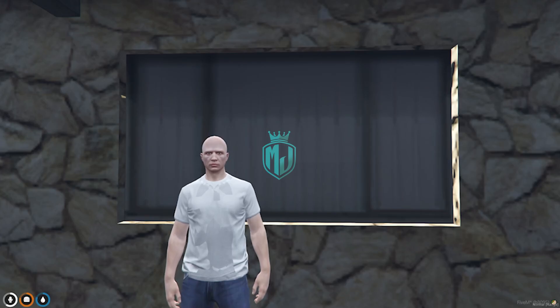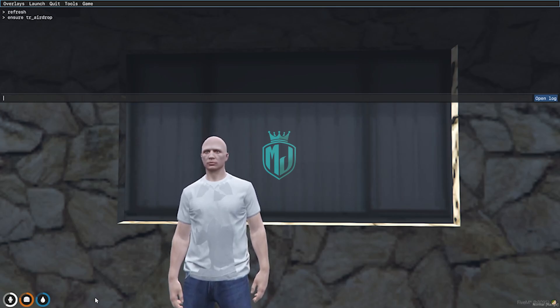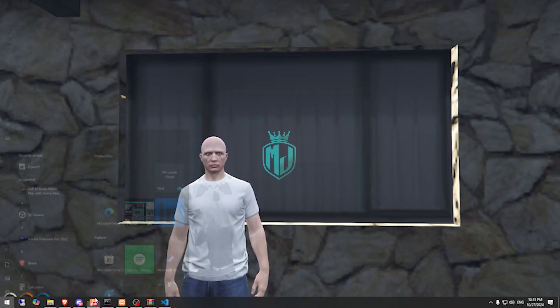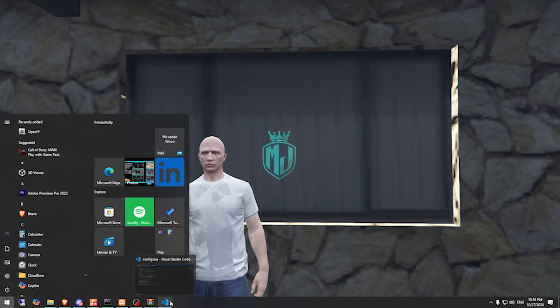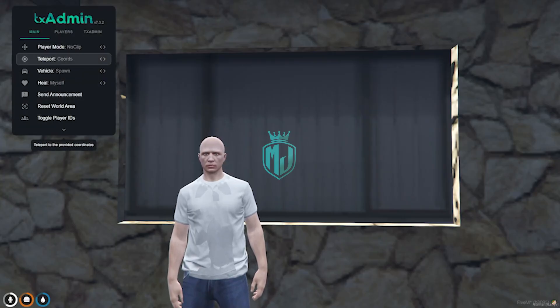So first we can open the script. We press the picture and the script starts. We have to use ESX. Now we just need to go to the NPC location right here.